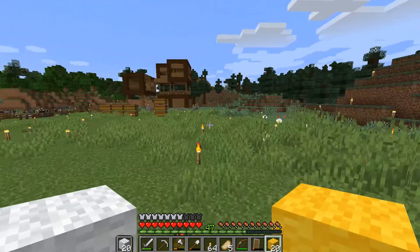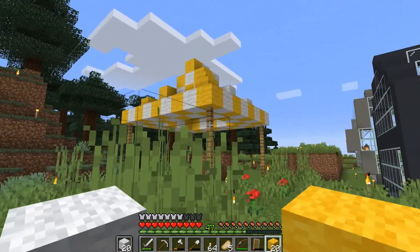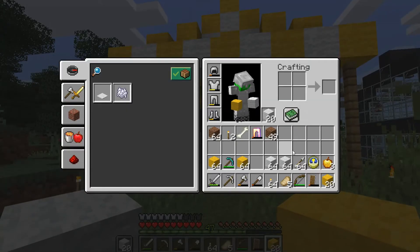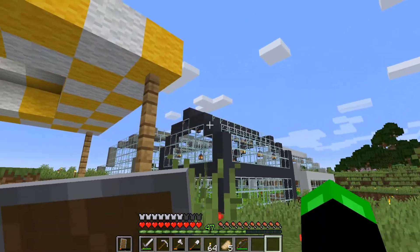Welcome everyone to Minecraft number 83. In the last episode we did a little bit of farming, a little bit of work on the enchantery. Our little pop-up tent is looking good. We are going to move on to the banner section, which is why I have all this wool.